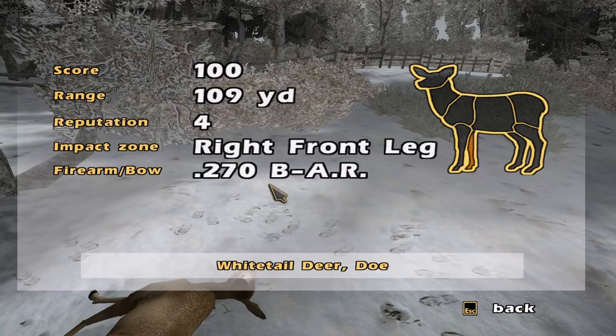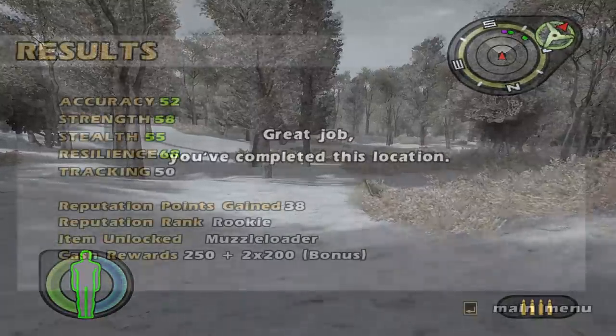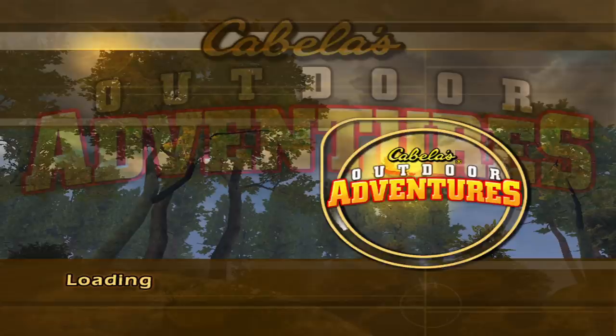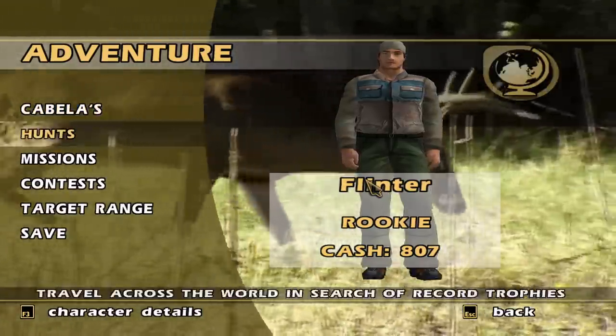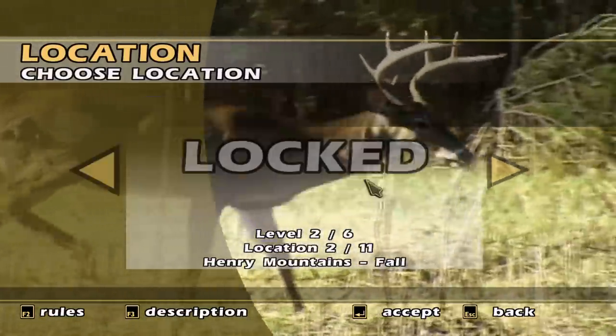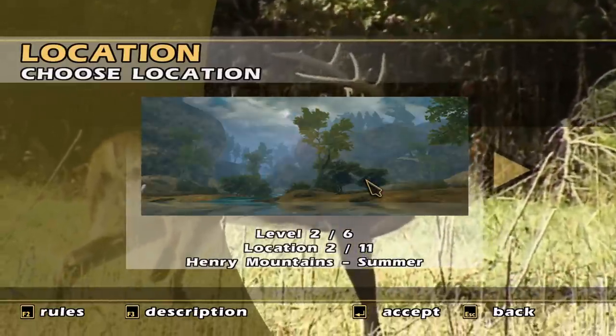That 270 is gonna be really useful to have. There's obviously gonna be hunts where we gotta use something else, but we might kind of stick with this as our main weapon throughout. You've completed this location. So that gets us a muzzleloader, which I think we might have to use going forward here. We are going into the Henry Mountains, and by the looks of it there's gonna be like 22 total hunts, so we'll try to do three a video and have about seven videos in this game.